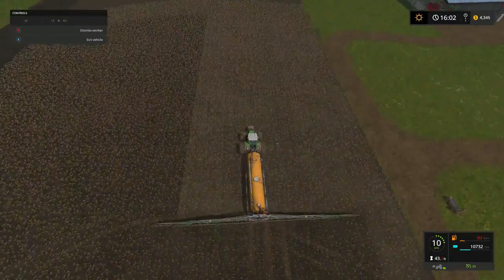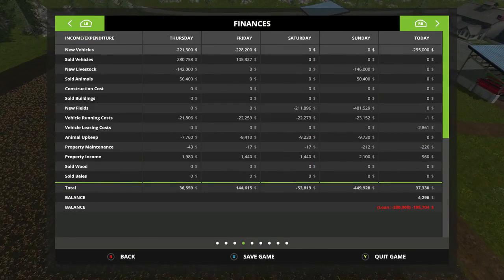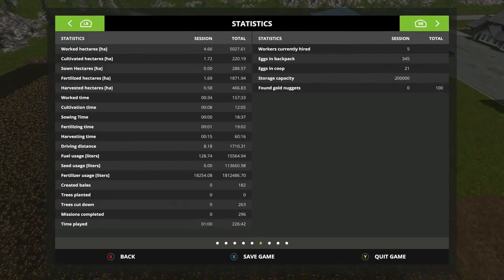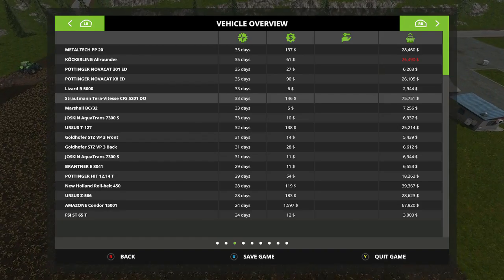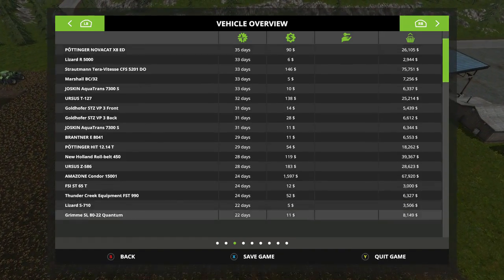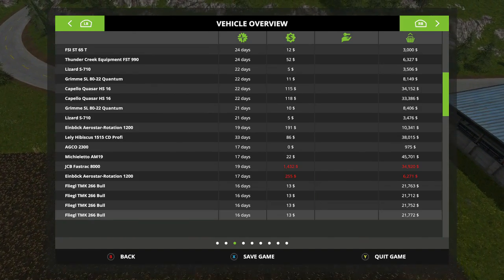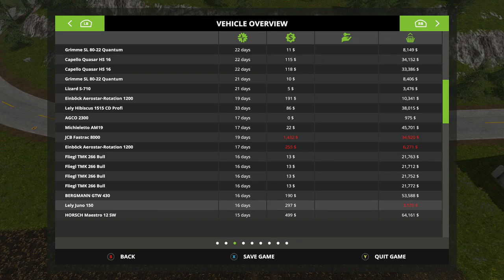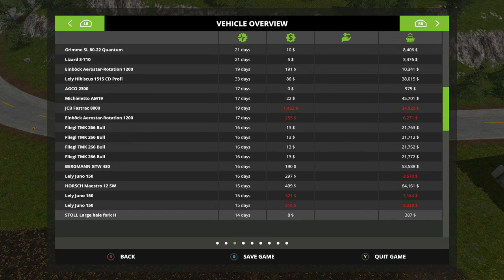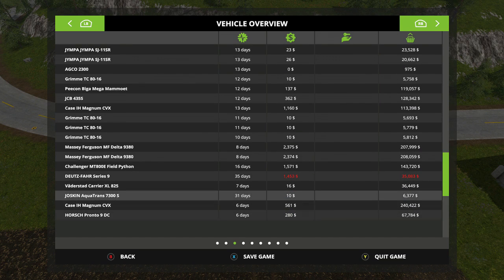We seriously gotta get some gas in this tractor. I'm thinking about trading this tractor off. Let's go look real quick at finances. That's here — we got one that's 35 days. We got JCB Fast Track in the red. I don't know what that Rotation 1200 is. We're just gonna have to deal with it cause they're working good for us. The series nine — what is Plint 900? Okay, let me know how that works right there.